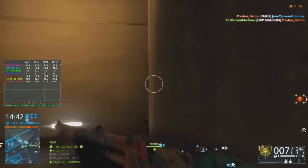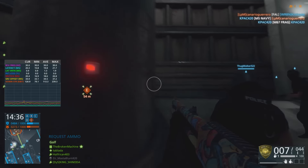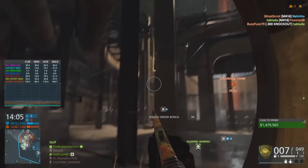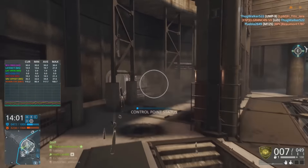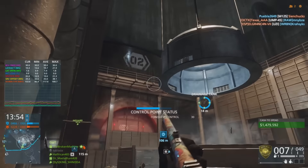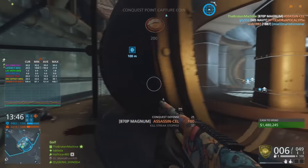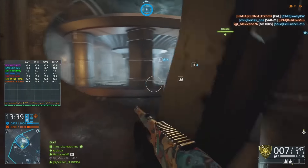I hope in Battlefield V they have some maps like this. It doesn't have to be super close quarters like this is — we don't necessarily need a real Operation Locker 2.0. Something like this is fine. It has the qualities of Operation Locker but not the weaknesses. I think Operation Locker has too many weaknesses — you get stuck in spawn traps all the time. This map takes the best qualities and makes something new that's fresh and enjoyable to play.